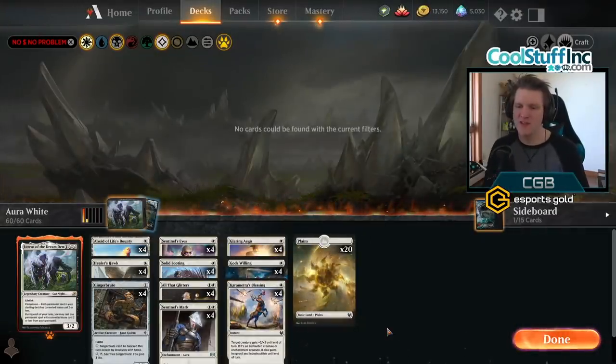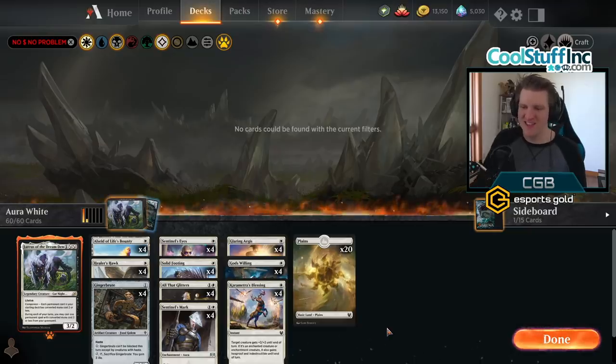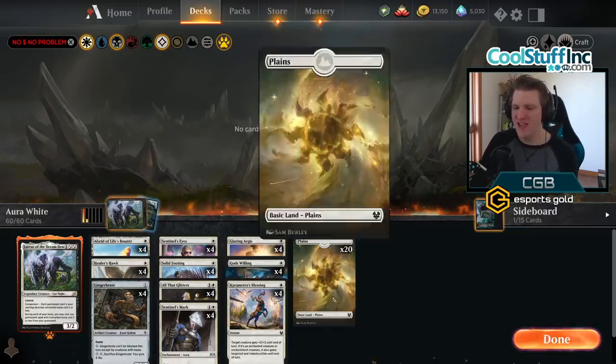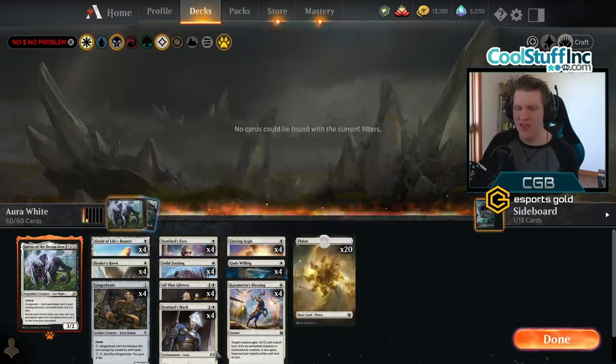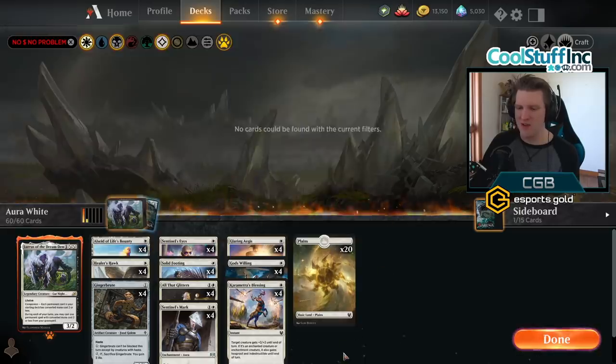Hello and welcome back to another day in the arena. It's me, it's CGB, and who says this game is pay to win when decks like this exist in the meta. This deck has no rares in the main deck, and the sideboard is a companion — of course that's a rare in Lurrus of the Dream Den. You don't always need this, but it does make the deck a lot better, so we're calling this a one rare deck.